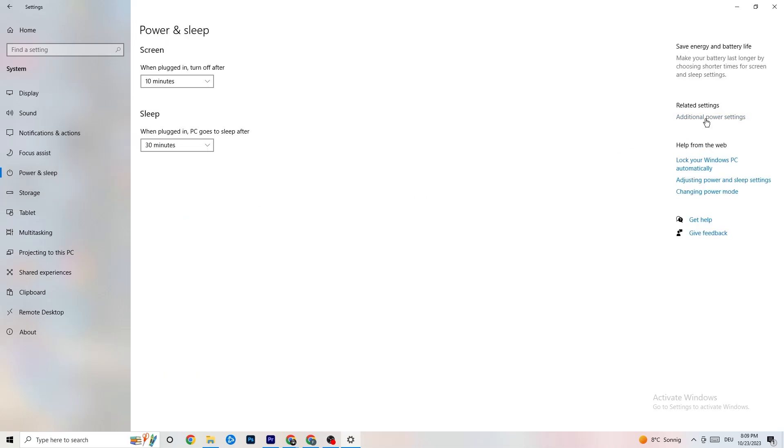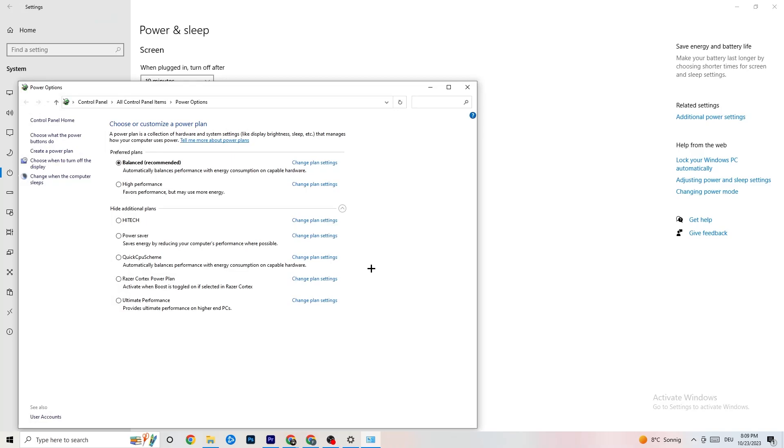Next, click on 'Power & Sleep,' then go to 'Additional power settings.' Try both Balanced and High Performance modes to see which works better for your system — for me Balanced works, but sometimes High Performance is better.